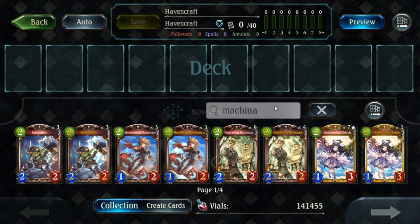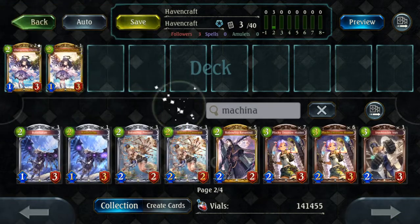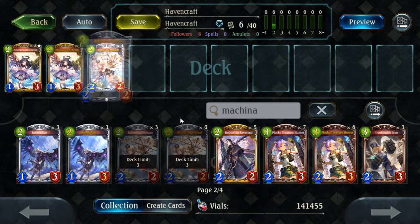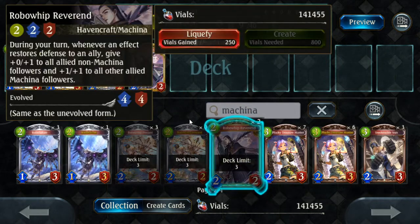First up, the Machina cards. Changewing Carob is a new card from Uprooted and one of the best neutrals in the game. The effect lets you control the board, but it's dual trait — it's Machina and Natural — which is very important. Robo-Wing Precant and Robo-Whip Revenge Core you can think of as copies 4 through 6 of Alannah.